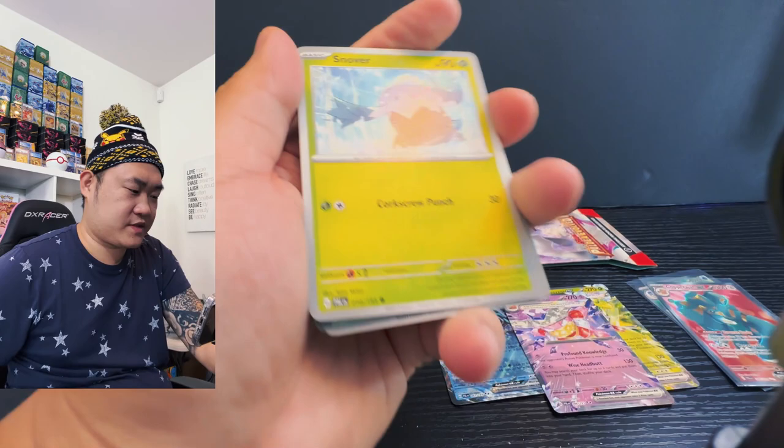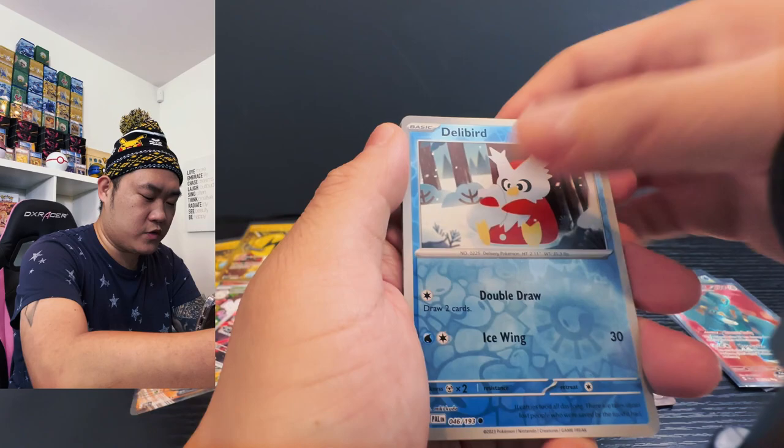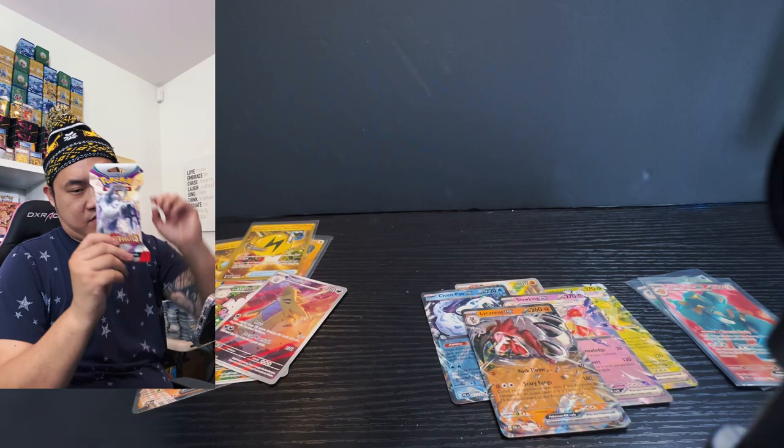We have ourselves a Snoover and Fletchling, Woter, Clodsire, Gozerita, Honchkrow, Sandedge Wugtrio, Daily Bird, and we have a Wooper — is there anything in the back? Yeah, we have a hit — Munkidori YES! Go for the win! That's my magic, guys!